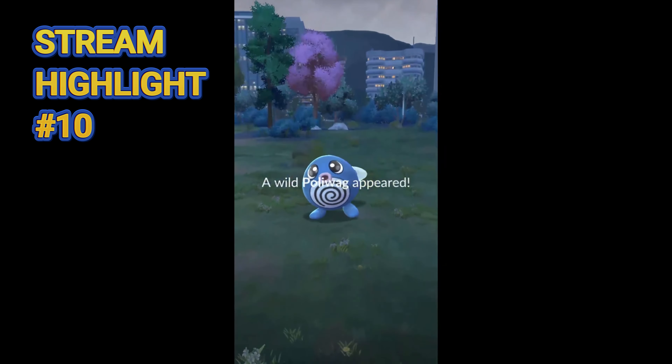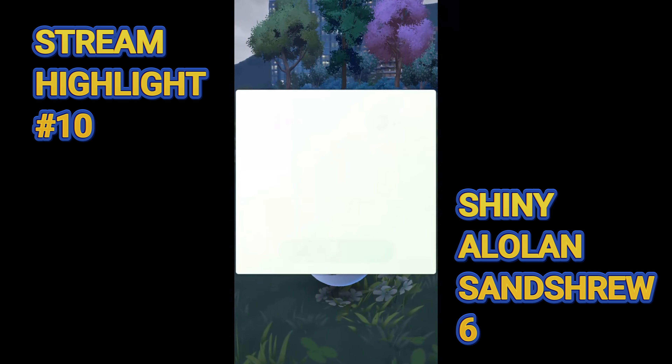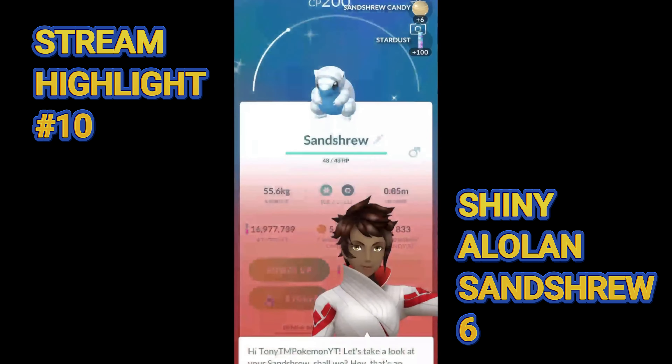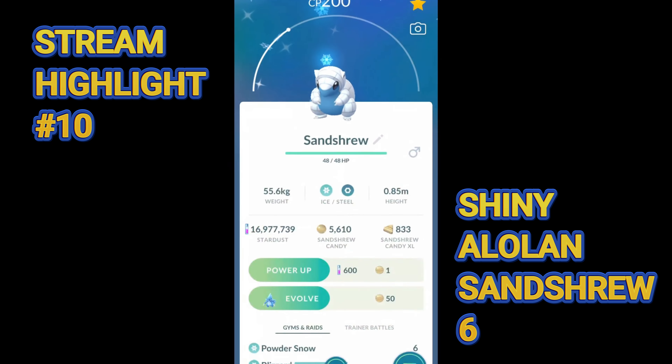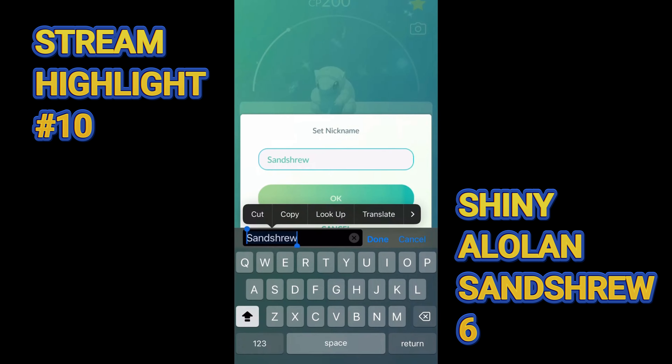Poliwag, three Alolan Sandshrew, four Alolan Sandshrew. Okay, I just got one as we're going over the haul — stuff you love to see. It's 360 CP too. And we got ourselves another shiny. Stuff you love to see. That makes it 11 shinies on the day now. The IVs are going to be garbage, but it is 360 CP.